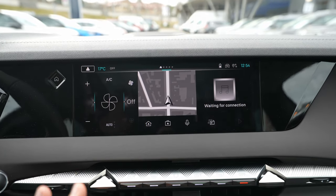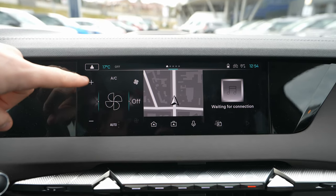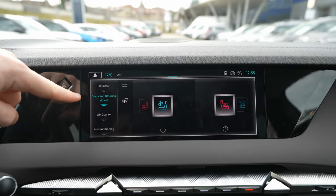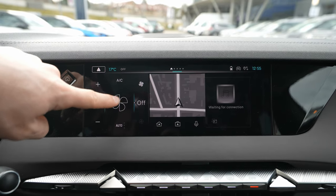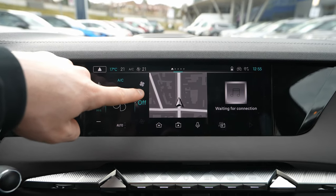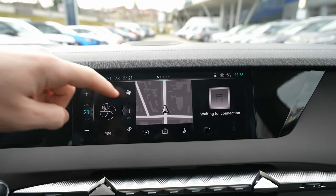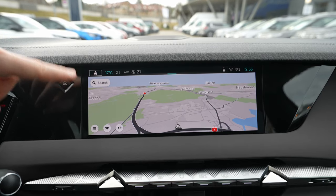On my first page I have the climatic system. I can turn it on and off, go directly into it, choose the temperature, and choose the fan speed — all very simply from this page.